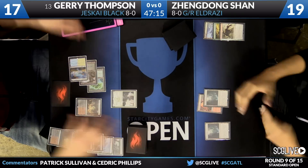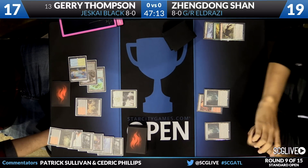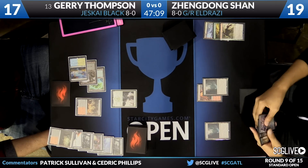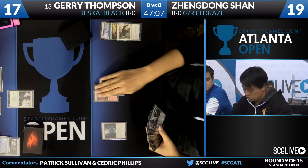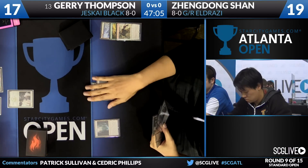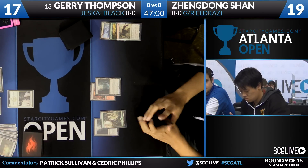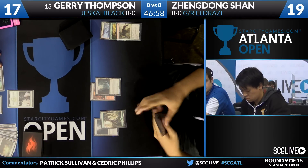Monastery Mentor. Now this is the kind of card that you need to be able to kill quickly with the Eldrazi. You're able to go wide, make a bunch of creatures that are pretty large because of all the spells that you cast. This is another place where Kozilek's Return ends up being excellent. It's huge — if you can buy some time, that's likely to just undo everything.